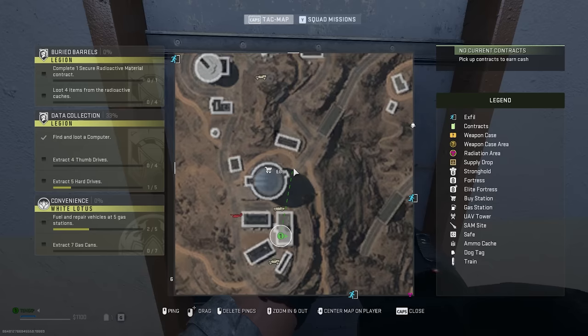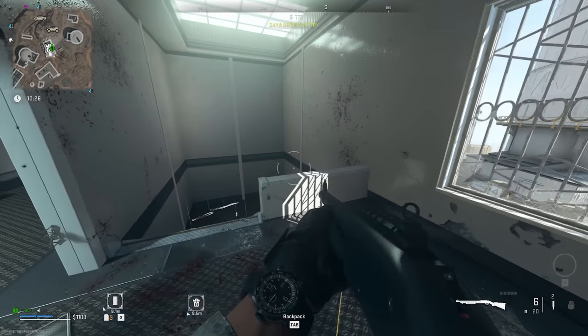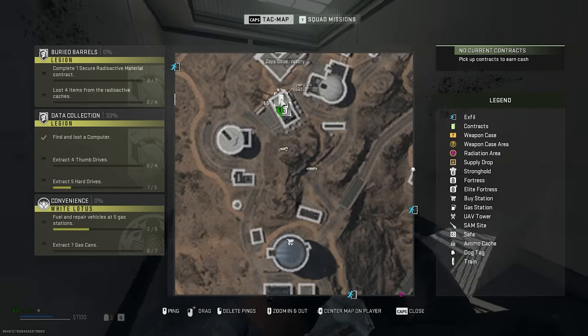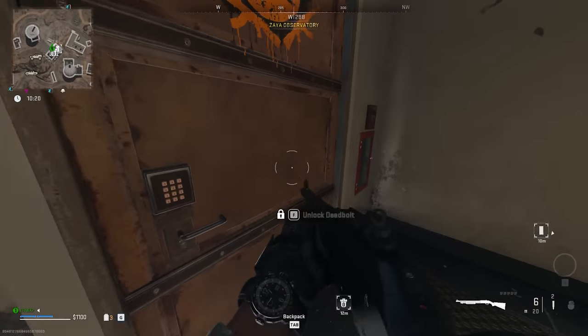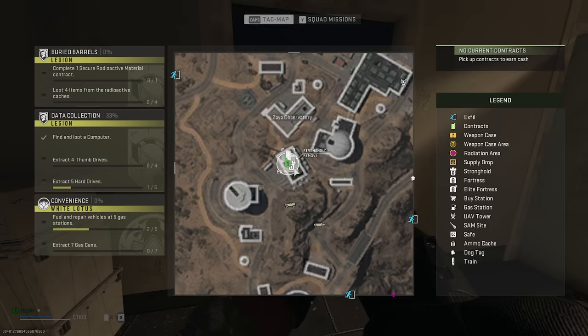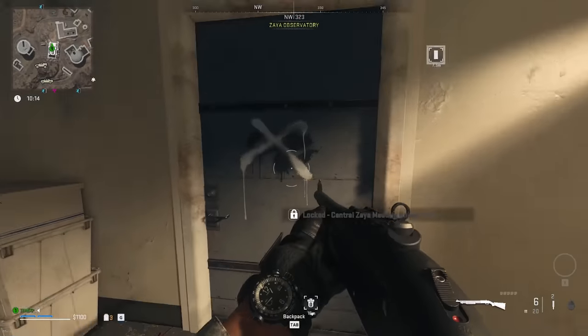The South Zaya Scientist Apartment key is in E6 on this mountain. For the Central Zaya Meeting Room key, it's also in E6 at the top of the mountain in the Zaya Observatory — go downstairs and you'll find it right on the bottom floor, looking north.